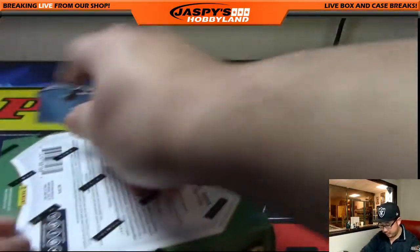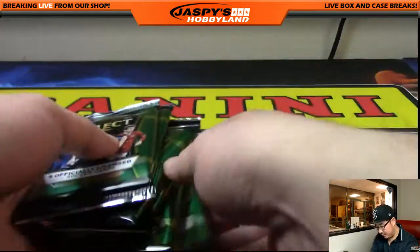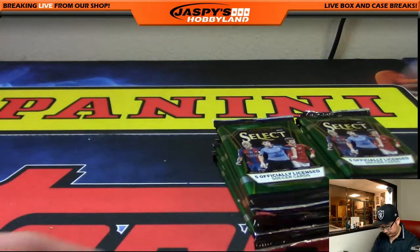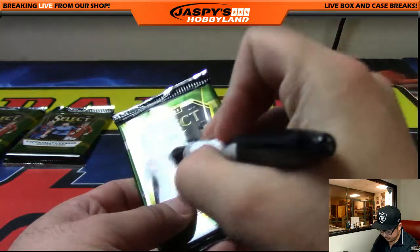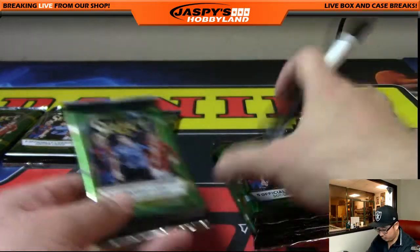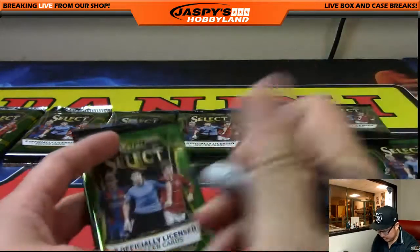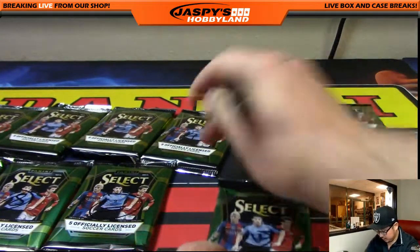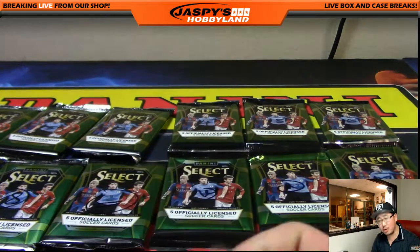There's the box right there. Kind of mix up these packs a little bit because I think people like to see them mixed up just to add a little more level of randomization. Let's number them — one through twelve. There's Luis Suarez on number nine. There we go. Some good numbering there, Joe.